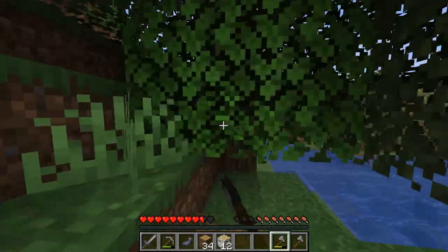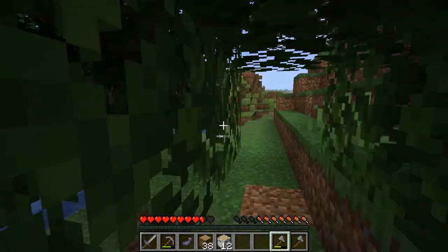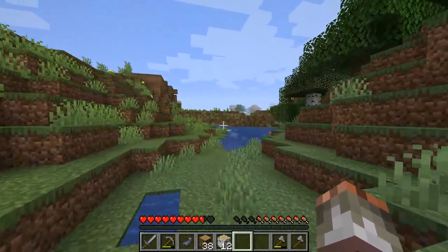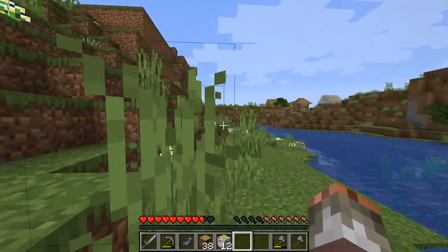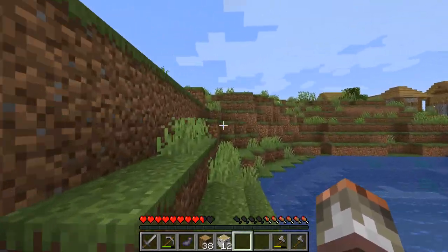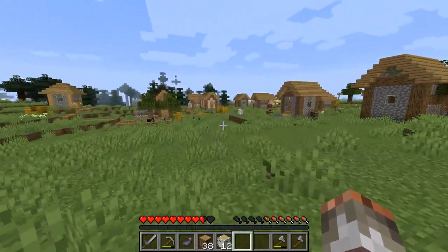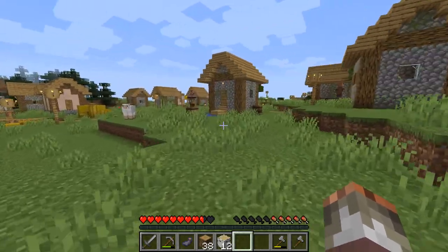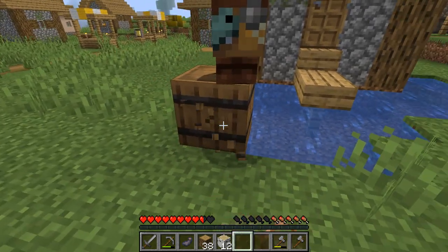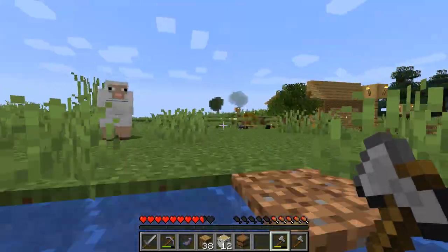There's a village over there — that is nice. We shall go and visit that village because if we can't find sheep, the village is a good place to find wool. There's loads of stuff in here. I've never seen a barrel before in my life, but I'm going to nick it. This is what we're learning together — I've never seen a barrel before.